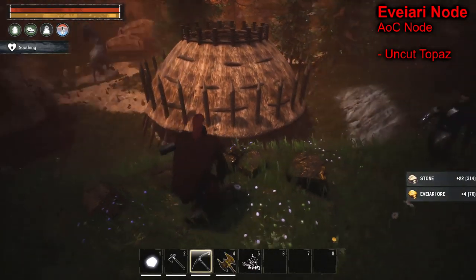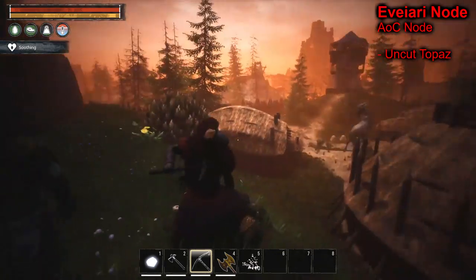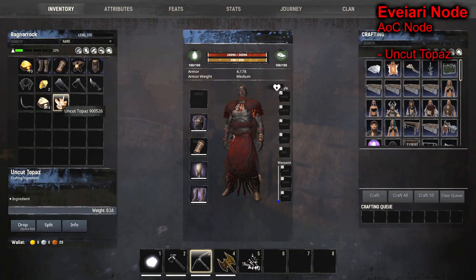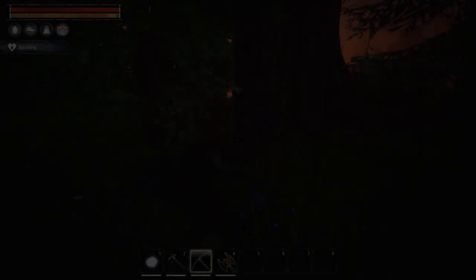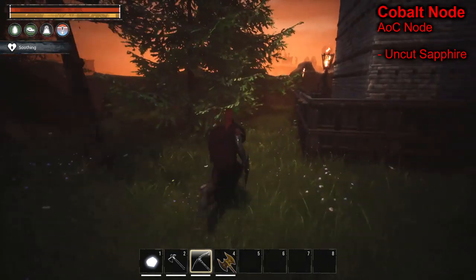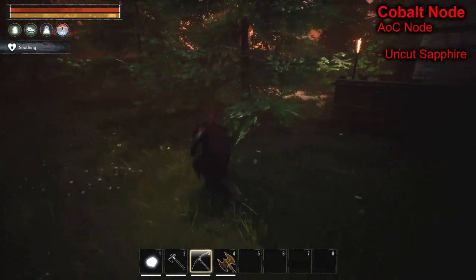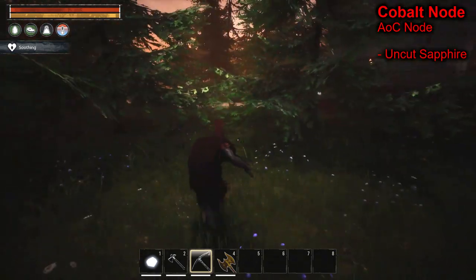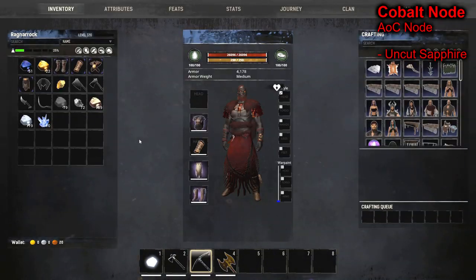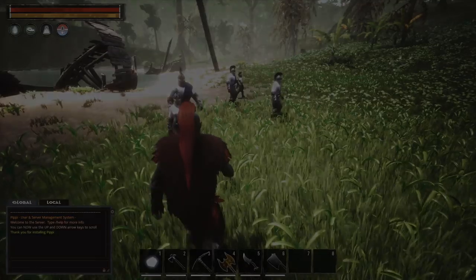Next you have the Evre nodes in the Unnamed City - they will drop topaz, not a lot but another resource for topaz while you're getting gold and Evre ore. Cobalt nodes are also from the Unnamed City and they give you cobalt ore along with sapphire.